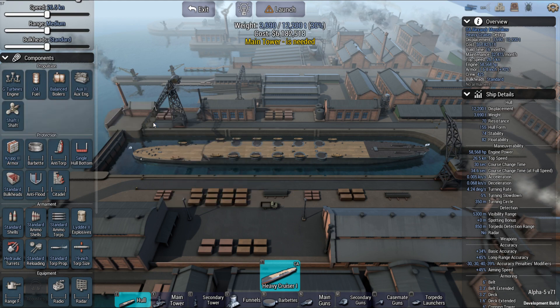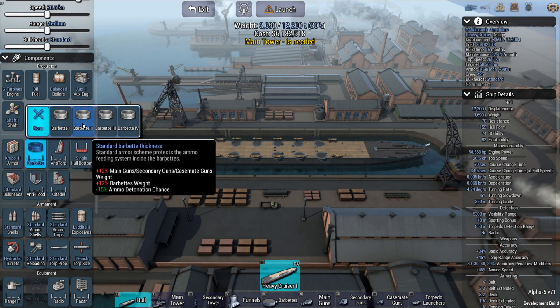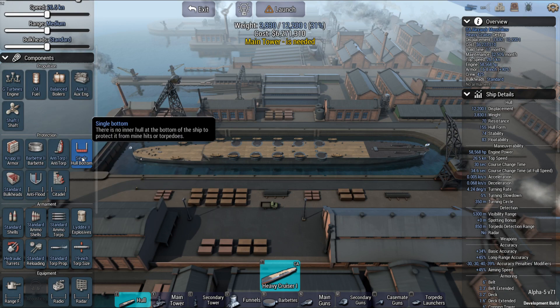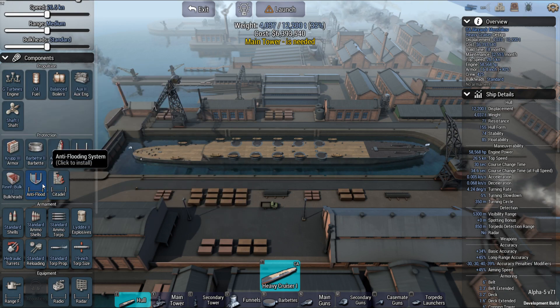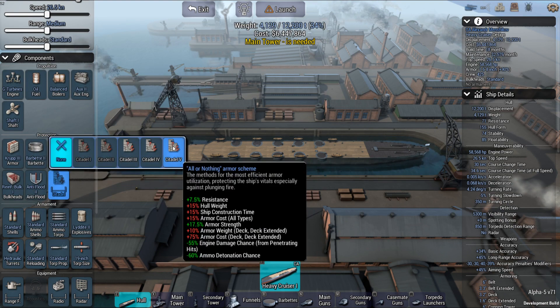A lot of times in World of Warships, we joke about Russian ships having Steelinidium — the Stalin grade — because the armor always seems to be impenetrable and all of that. The guns, you know, have accuracy that you wouldn't believe.